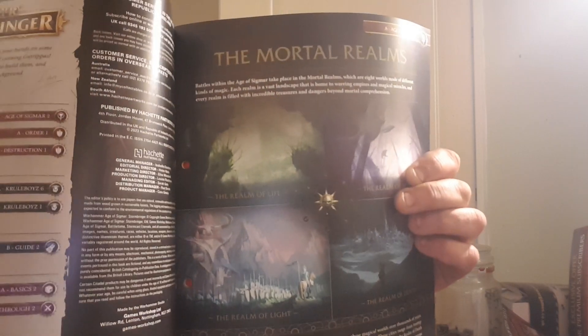So you've got the Mortal Realms — let's have a quick read. 'Battles in the Age of Sigmar take place in the Mortal Realms, which are eight worlds made of different kinds of magic. Each realm is a vast landscape that is home to warring empires and magical miracles, and every realm is filled with incredible treasures and dangers beyond mortal comprehension.' So it's got the Realm of Life, Realm of Metal, Realm of Light and Death, Realm of Chaos, and the Cosmos Arcane — which I think is the Realm of Shadows.